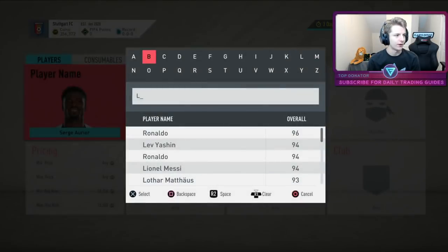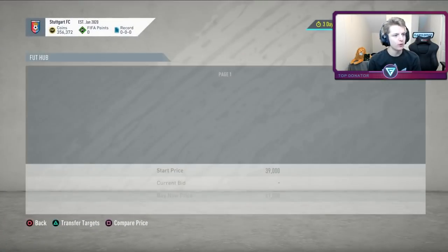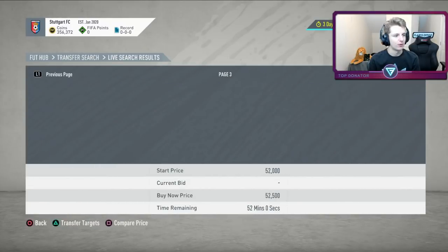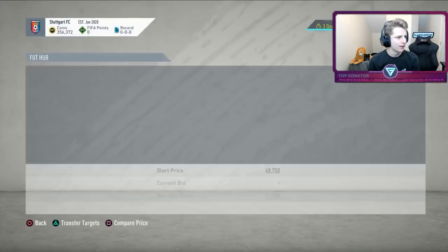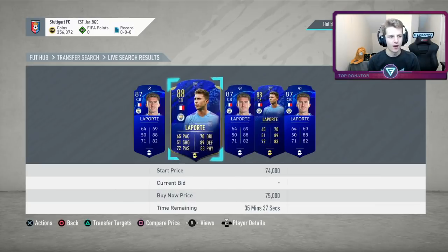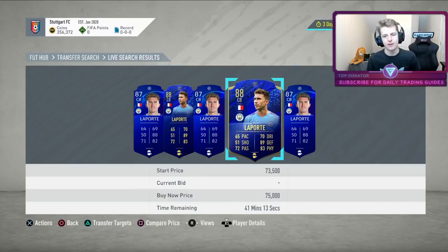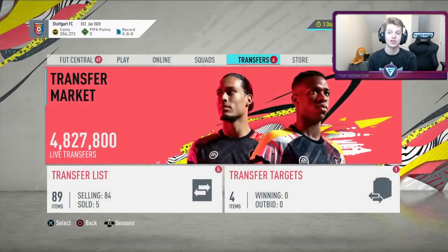Once you find a deal, you just undercut. Say we found a Team of the Year Nominee Laporte with a Shadow at a really good price — find the cheapest on the market at 75k. If we got one for 60k, we'd probably sell for about 72-73k to shift it fast, or 75k if you have previous knowledge it sells for that. That's the premise of today's trading method.